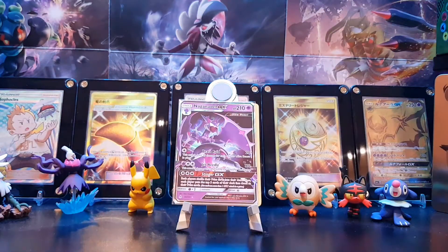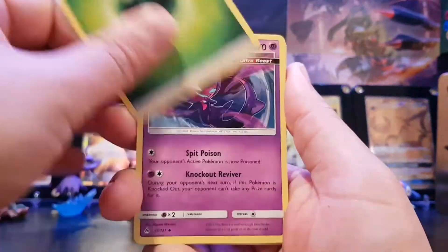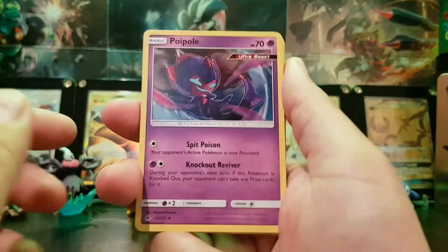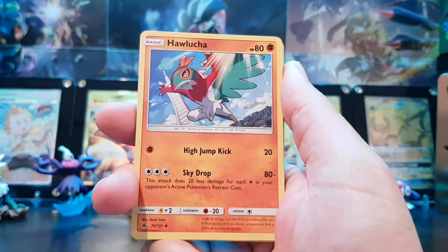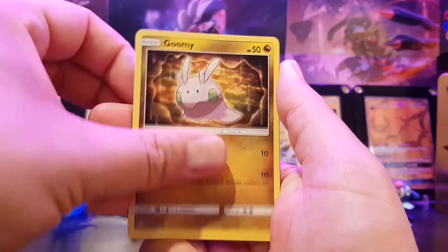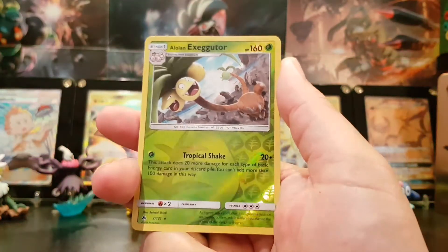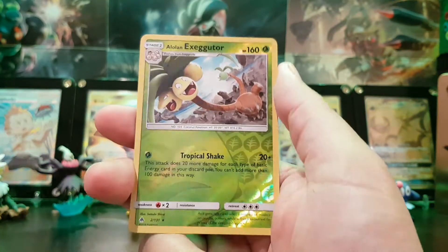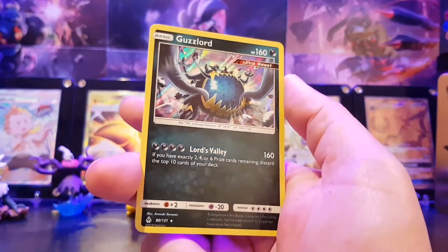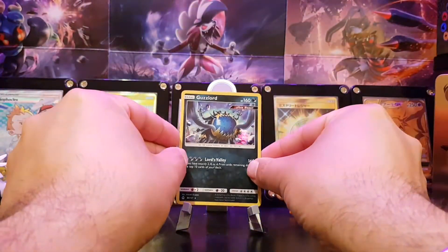Opening next pack. Leaf energy, Poipole — I love Poipole — Naganadel, which evolves from Poipole. Walrein, Unit Energy, Fennekin, Kommo-o, Goomy, Bunnelby, Helioptile, Alolan Exeggutor — Reverse Holo Rare — and the final card: Guzzlord, Ultra Beast, Holo Rare. Awesome.